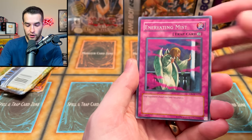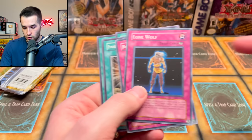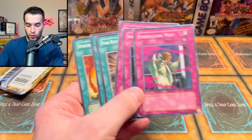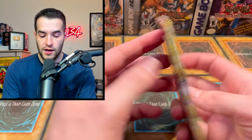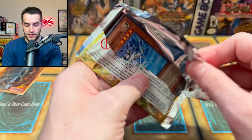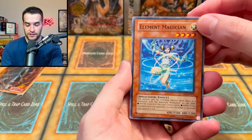White Ninja, Ener-D Mist — that might have been our rare. Lone Wolf, Rock Bombardment. So it starts at the beginning of the traps, magic cards, or monster cards depending on what it is. If it was a rare for monsters it would have been at the very front; spell would be right here. It's a very weird way they did it with Dark Revelation but that's just how it goes.